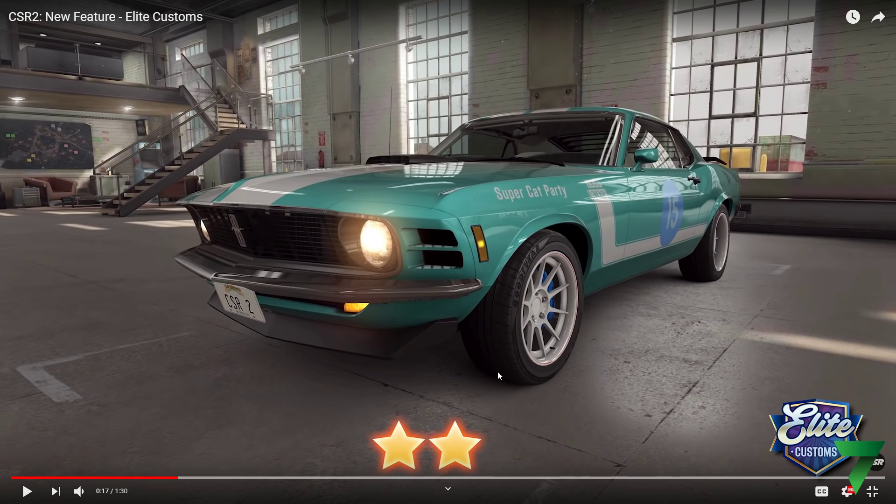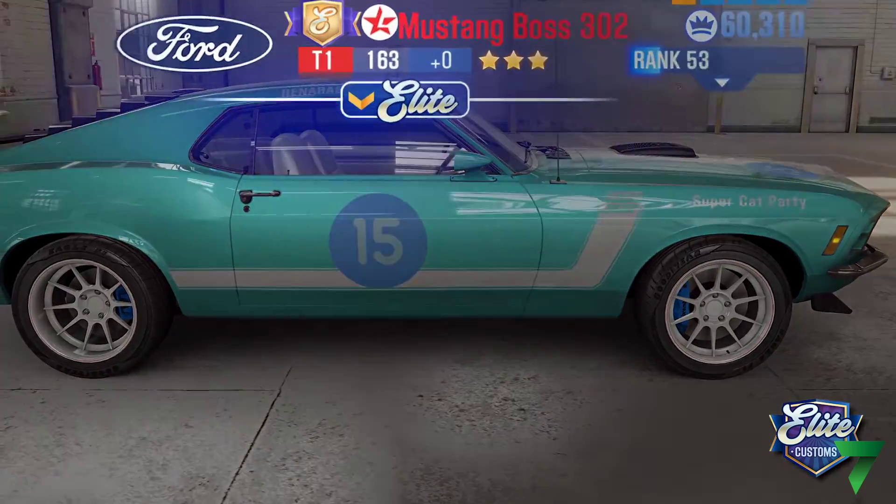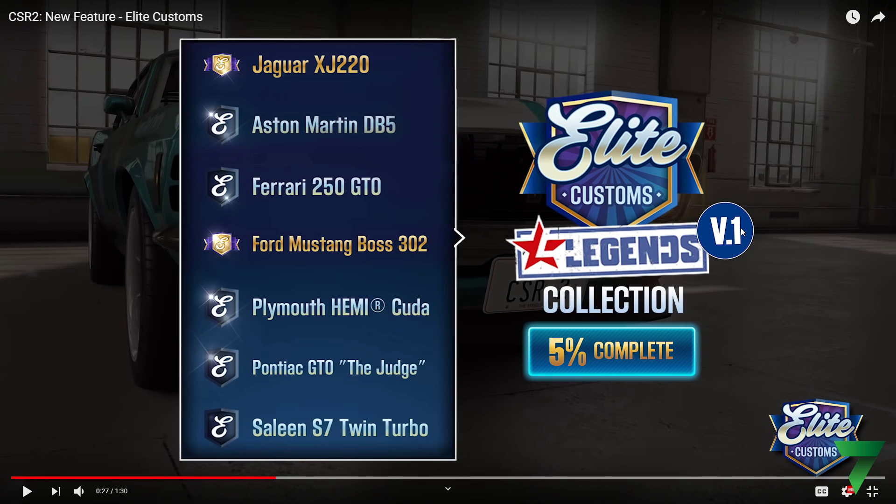Adding stars to a car — that is so cool, I never thought they'd do that. Cars available for Elite Customs will display the elite level icon. The list is under Legends, so more than likely all of this is going to be free — I'm hoping — because we've been looking for free content. I haven't even finished Legends yet: Plymouth Hemi Cuda, Pontiac GTO The Judge, Saleen S7 Twin Turbo, Mustang Boss 302, Ferrari 250 GTO. And this is only version one!